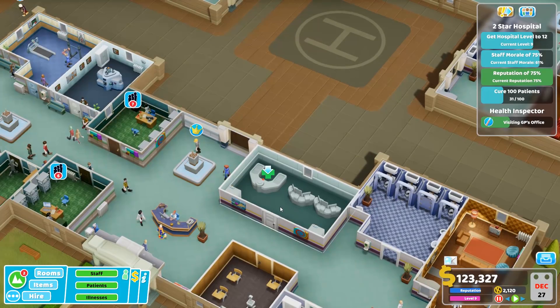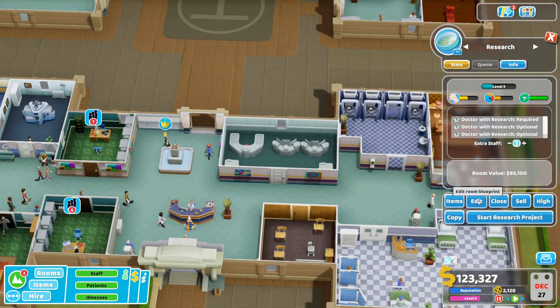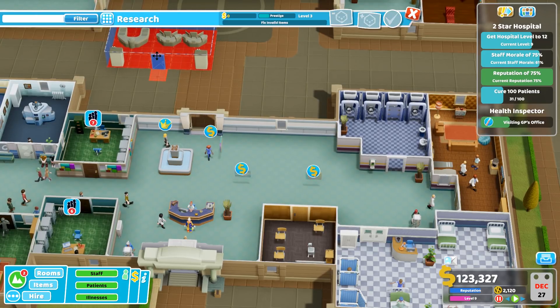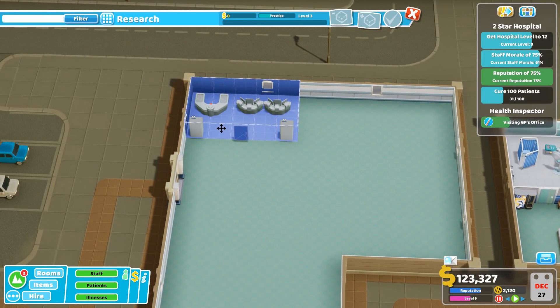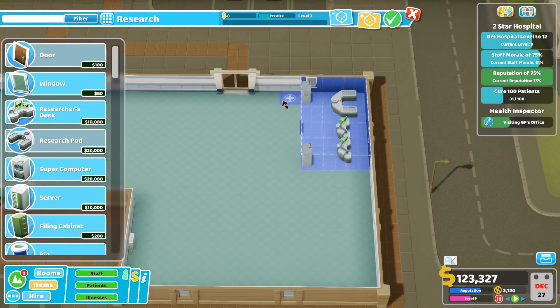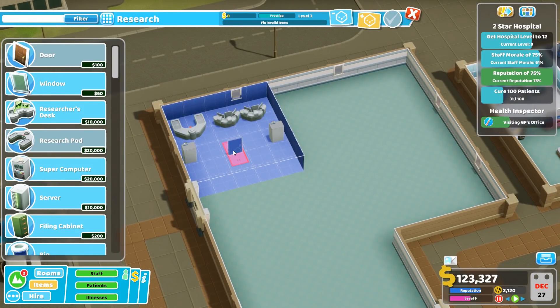Hello everybody and welcome back to Two Point Hospital where I'm going to do something a little bit radical possibly. I'm going to edit the research room - I'm going to take it, sell all the paintings apparently, take it over here and make it bigger and fancier. I want to have more servers in there, and more of these research desk things - I think it would be useful to have one or two more of those.